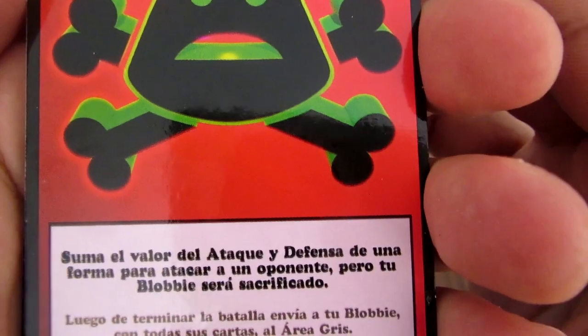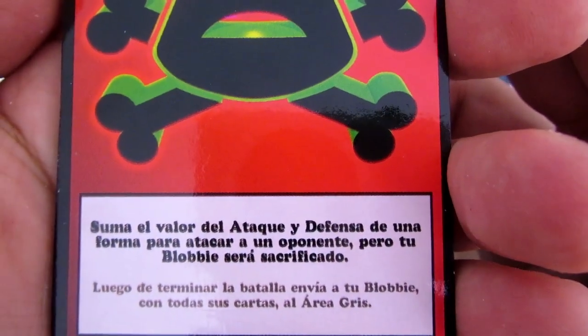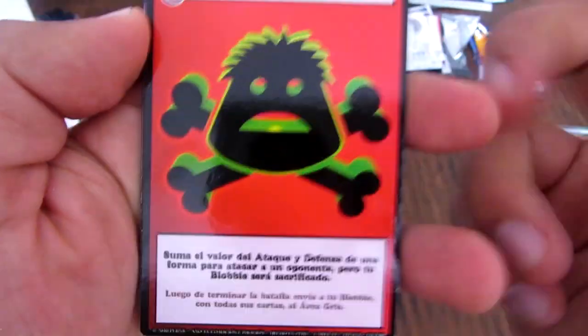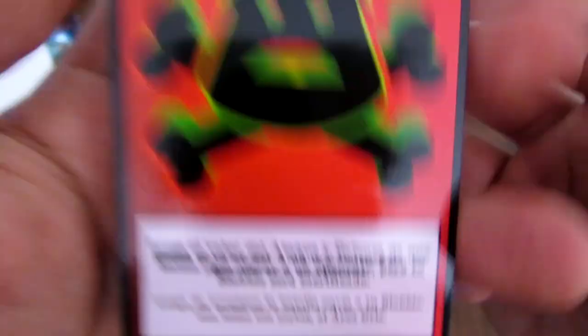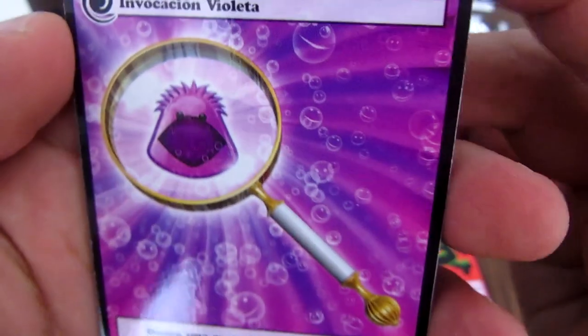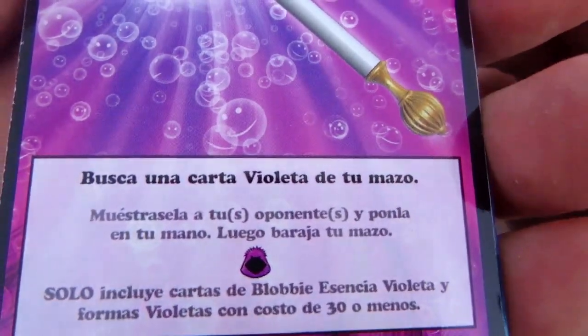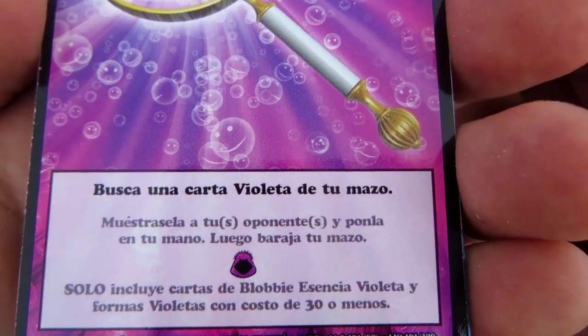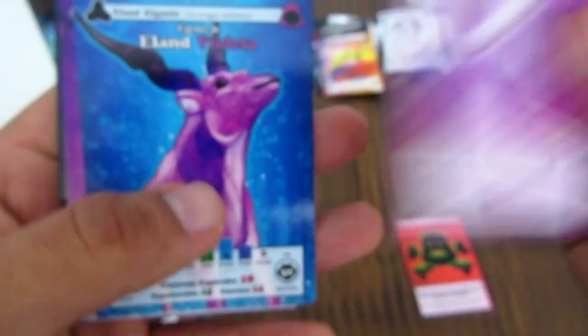Sacrificio: suma el valor del ataque y defensa de una forma para atacar a un oponente, pero tu Blobby será sacrificado. Con esto matas a tu Blobby pero sumas los valores de ataque y defensa para atacar. Invocación Violeta: busca una carta violeta de tu mazo, muéstrasela a tu oponente y ponla en tu mano, luego baraja tu mazo. Esto es para buscar cartas violetas.